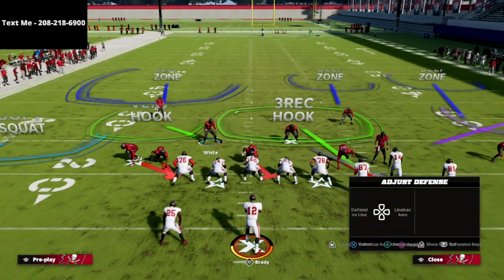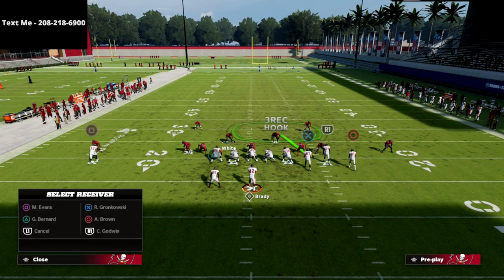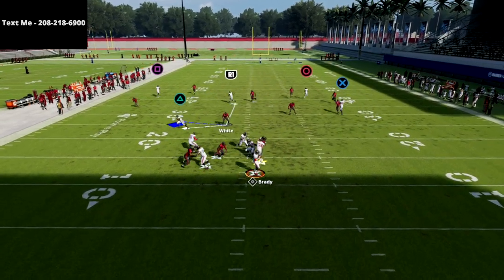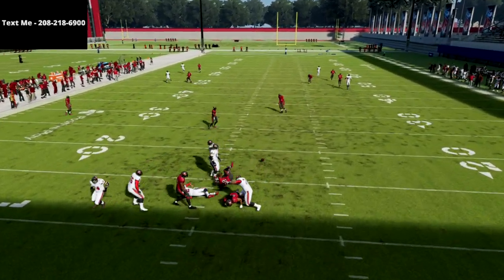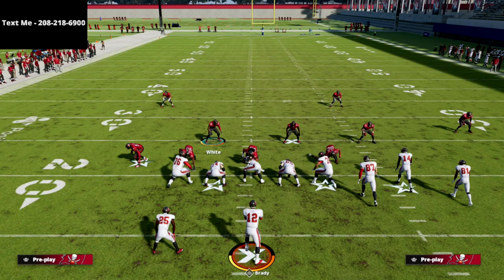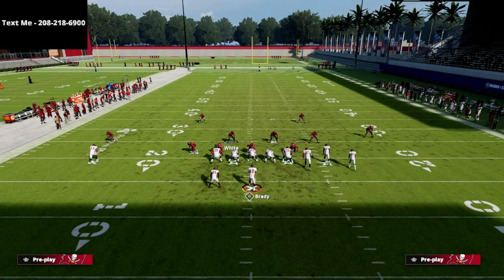Now with this adjustment you're going to see that the deep quarter on that inside quarter takes up the vertical seam, so that bomb is no longer an option — even just from a simple man-up of one player. This is the beauty of understanding how this concept works.